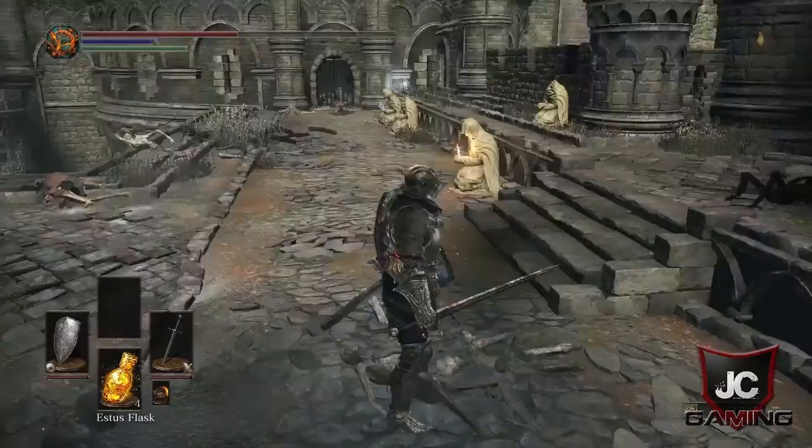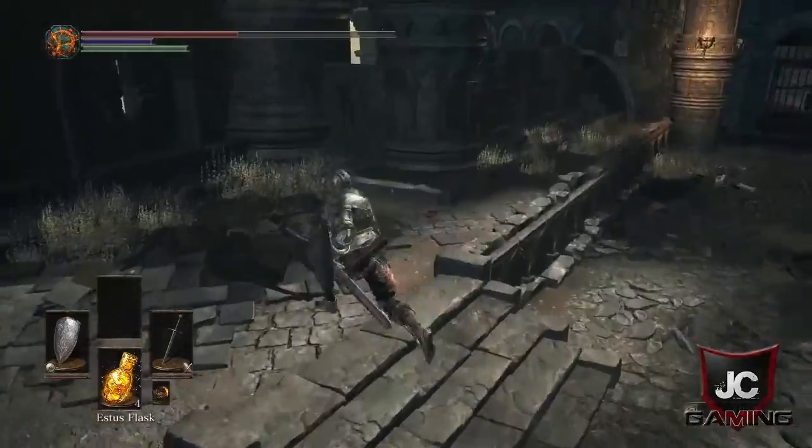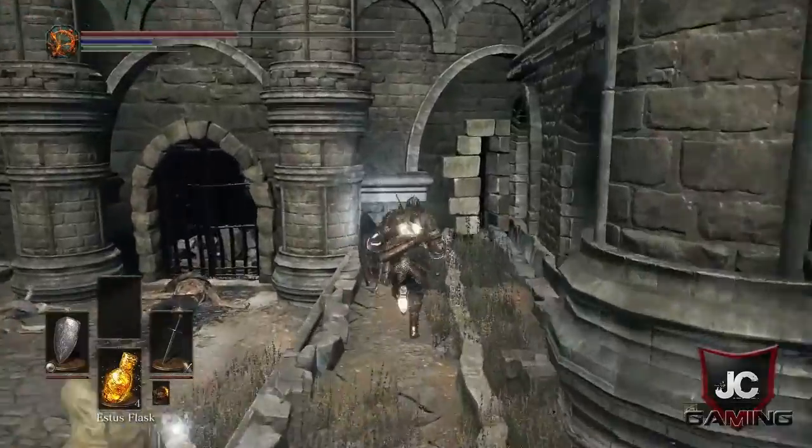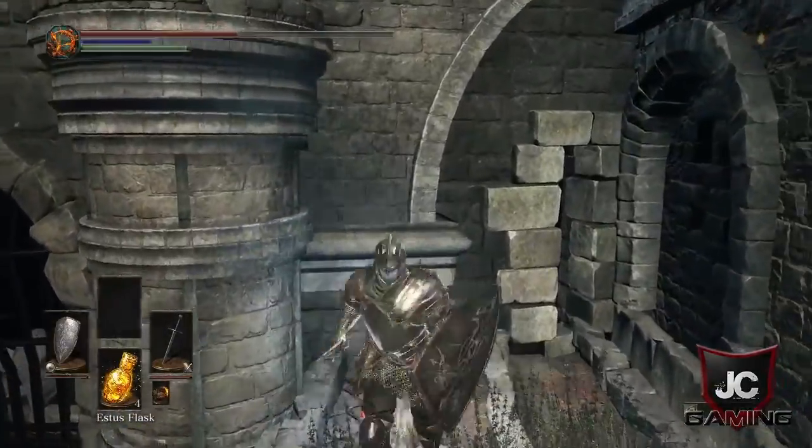Also, when you continue in the area there's a room downstairs where you will find a treasure box — but do not open it, it's one of those mimic guys, so just kill it, and after that you can get an axe.